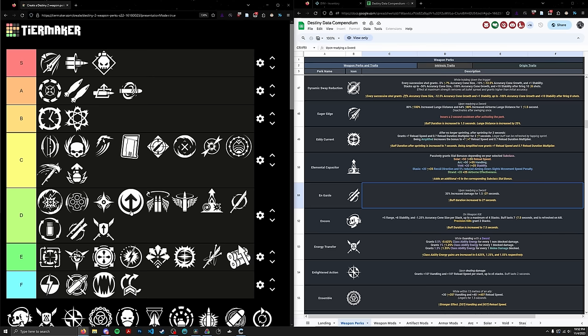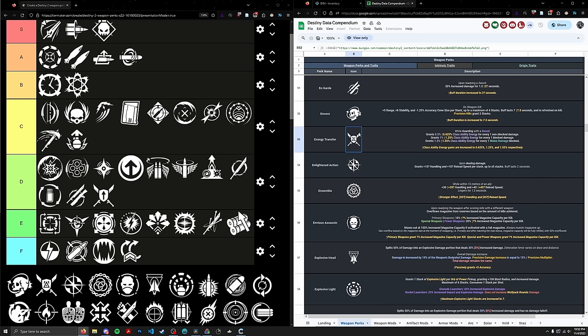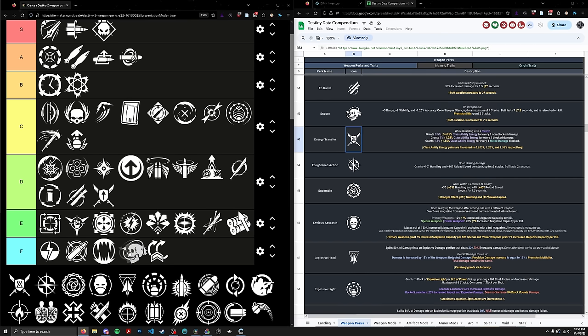Next up, Encore. It's a PvP perk, no doubt about that. It's definitely one of the worst PvP perks when it comes to using in PvE — it's focused on buffing range, stability, and accuracy cone, and none of those are really important in PvE. Going in the F tier, ranked 159th, above Air Assault but below Barrel Constrictor.